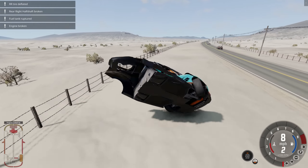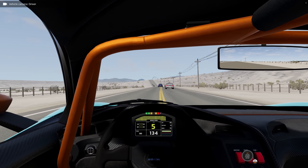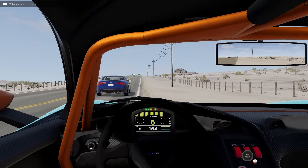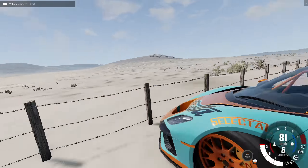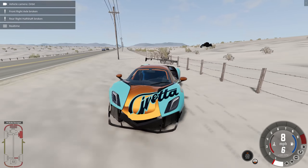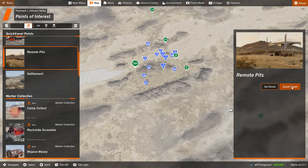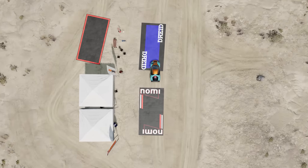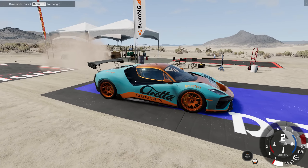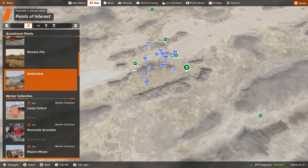Just ripped the whole back end of the car off — don't mind me, just some rich jerk having a good time out here in our Civetta. Off-road it doesn't do so hot — that's ripped off no problem and it's still going. There's our tire flying by us. We have the remote pits — that was all the way out here, that little settlement there — and then we have the settlement itself.